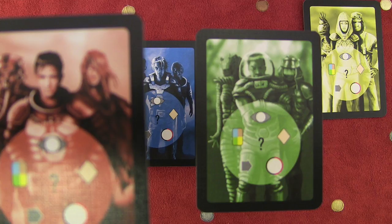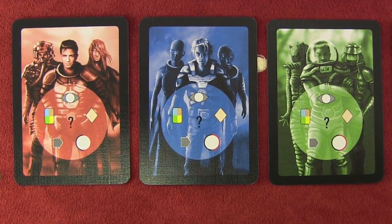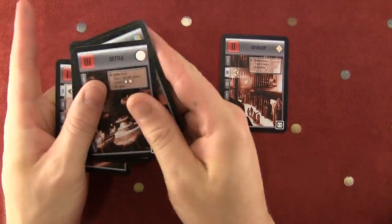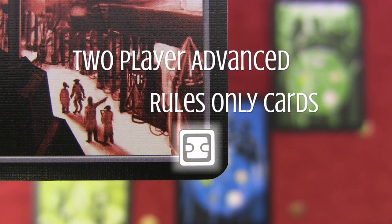Sort out your action cards. You'll see that the face of these cards is different and comes in yellow, green, red, and blue. After you have these sorted, pull out the 2-player specific cards. These cards only get used for the 2-player advanced rules.